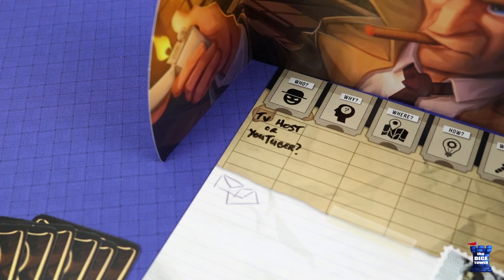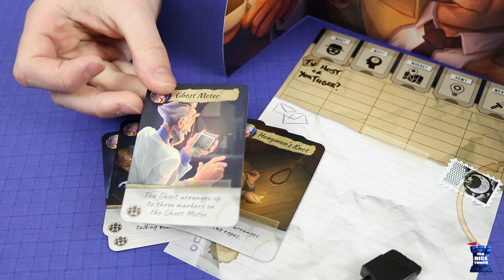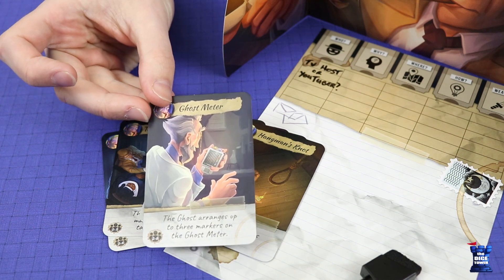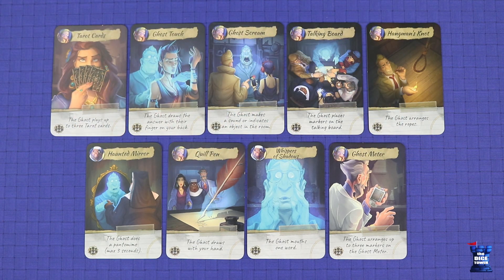Such as 'where does the person who killed you work?' Then choose and discard one of the interaction cards that remains in your hand. This tells the ghost the manner in which that question must be answered. There are nine different interaction cards in the game, and not all players will have access to all of the cards. The question is asked aloud for all players to hear, and the response, in most cases, will also be seen by all players. So now let's look at how the ghost must respond to each.